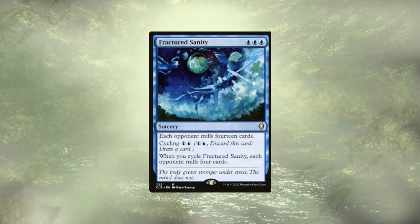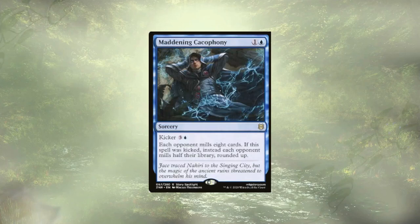Fractured Sanity will mill each opponent for 14, and in a pinch could be cycled away to draw a card, still milling every one of our opponents for four in the process. Maddening Cacophony hits for eight, but we're really going to kick it every time we play it, milling each opponent for half their library, and if Bruvac is out, we effectively mill their entire library — when it gets to their turn, they can't draw a card and they just lose.